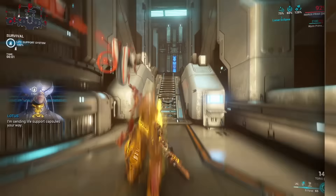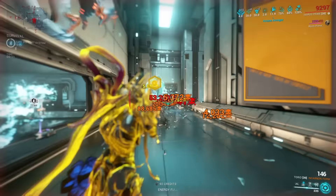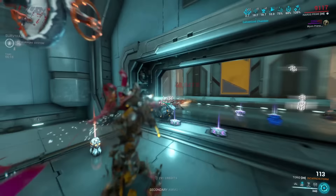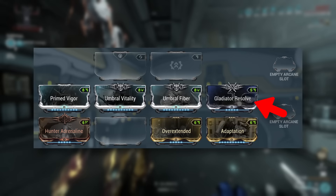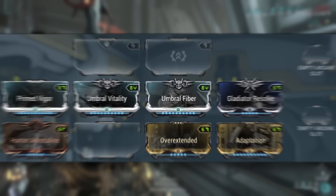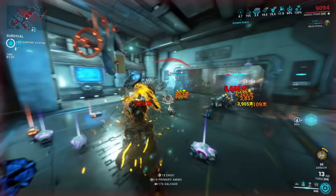Now let's actually take a look at the more high-investment builds. One thing I absolutely have to mention here is that Anaros is very, very versatile. There is no one specific build to make him work that is objectively better than anything else like some other frames have — you could really make anything work on him to some extent. What we're going to do in this section is first show you a very potent core of a build that can be expanded upon, and then look at multiple specialized builds based on this core. This core uses Prime Vigor, Umbral Vitality, Umbral Fiber, Gladiator Resolve, and Adaptation to give us a lot of health and armor, plus Adaptation as another layer of damage reduction on top. Then, just like with the budget build, Overextended because the Scarab Swarm really likes more range, and Hunter Adrenaline for energy regeneration. The last mod slot, the Aura, the Exilus mod slot, and both arcane slots are completely open to be tuned in whatever way you personally desire.